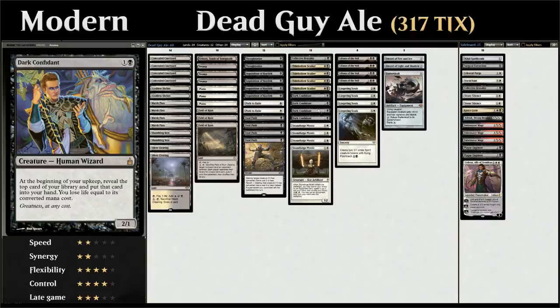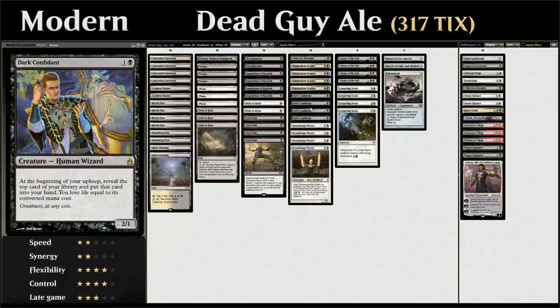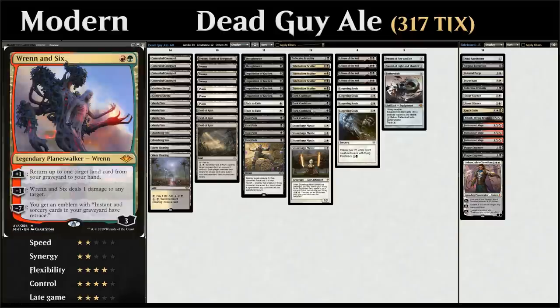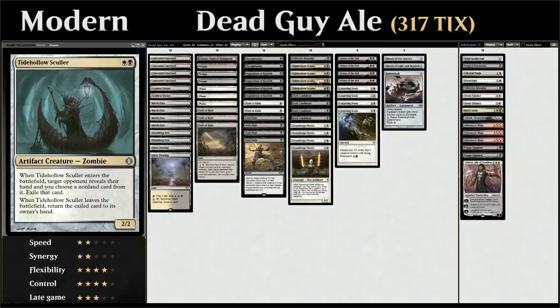At two mana we've got our playset of Stoneforge Mystic alongside four copies of Dark Confidant — a 2/1 creature that at the beginning of our upkeep reveals the top card of our library, puts it in our hand, and we lose life equal to its converted mana cost. The converted mana costs in our deck are relatively low, though Batterskull can cost a lot of life. Overall we're drawing a ton of extra cards and can make up for lost life through life gain built into the deck.